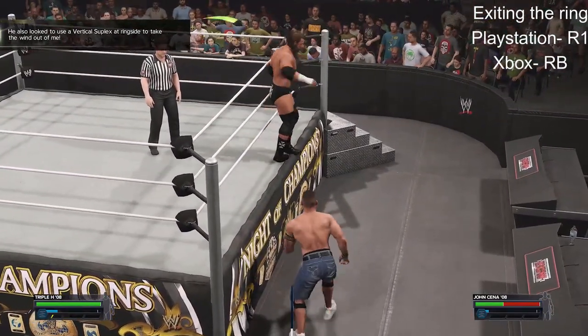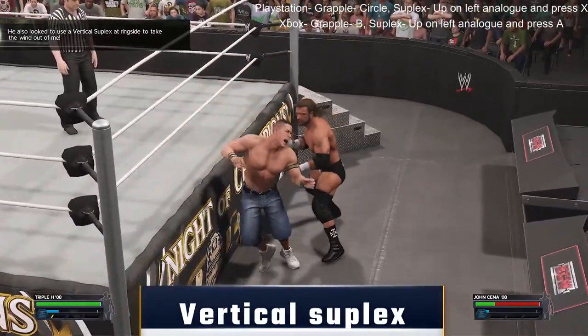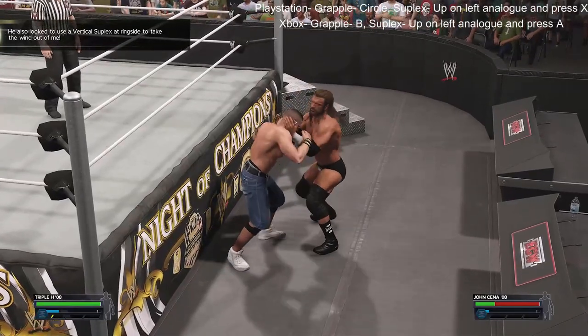The third objective: Cena must be out of the ring. Get Cena into a grapple position, then hold up on the left analogue and press heavy strike.